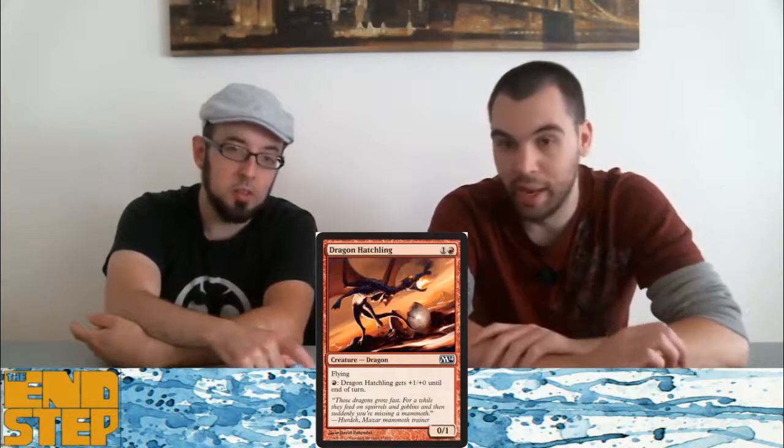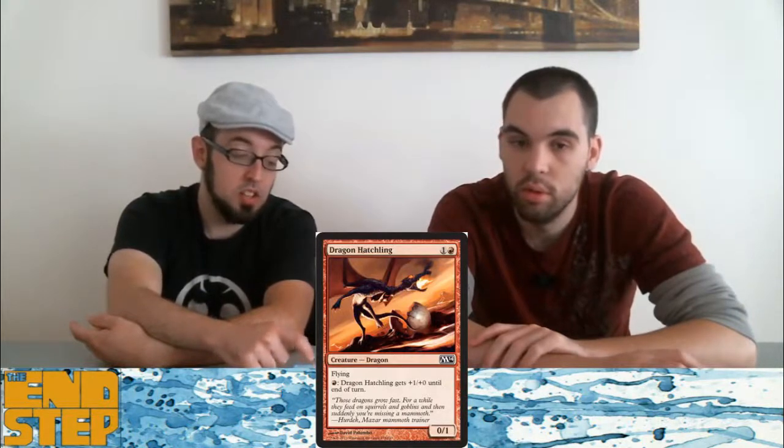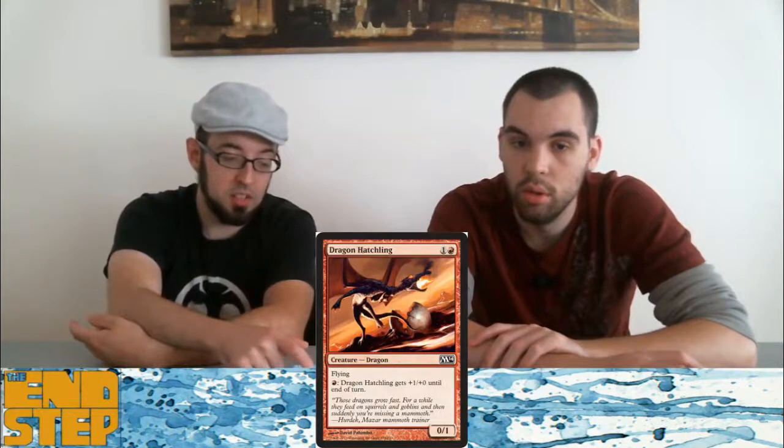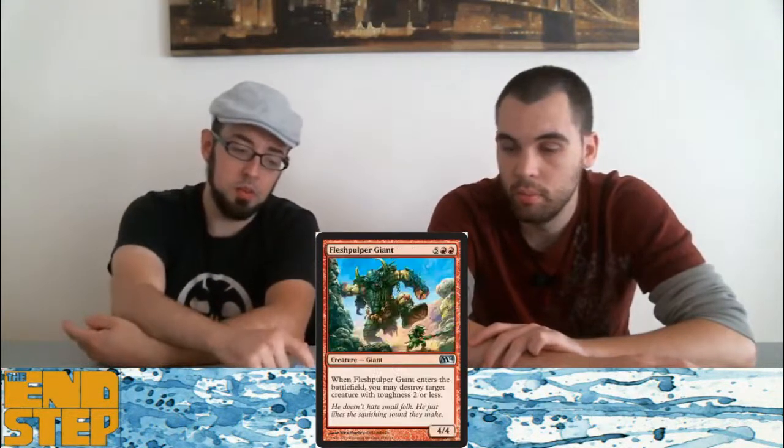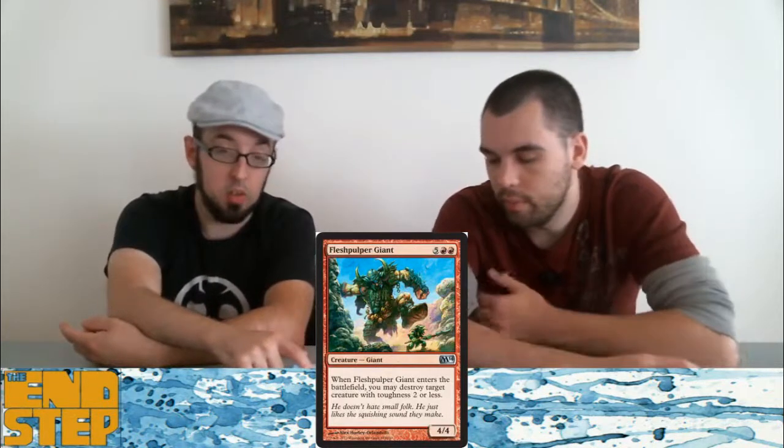Dragon Hatchling is better than Dragon Egg because there's no work you have to do — it's cheaper, you can immediately start attacking. It's not awesome but it's definitely playable. Flames of Firebrand, however, is excellent — good card, a lot is getting reprinted. We've seen it before and it did a lot of work.